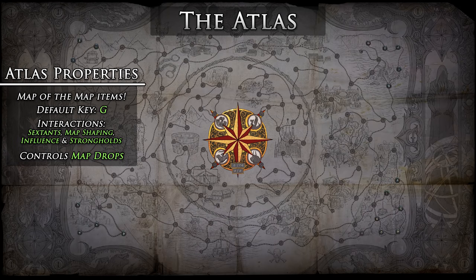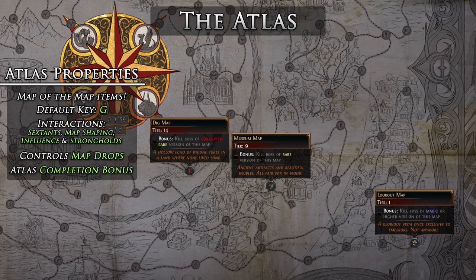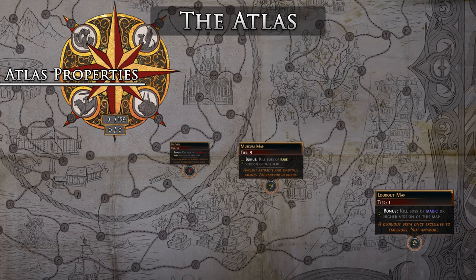As you complete maps — that is, killing the boss of the maps — those maps will then be filled in on the Atlas and become available to drop from monsters within the respective level ranges of that map tier. Along with regular completion of maps, you can also do their bonus objectives as listed on the Atlas tooltip of the map to gain an Atlas completion bonus, which greatly enhances the chance of you getting higher tier map drops.